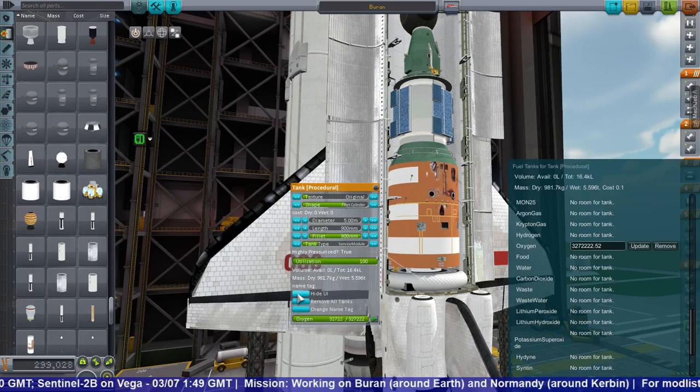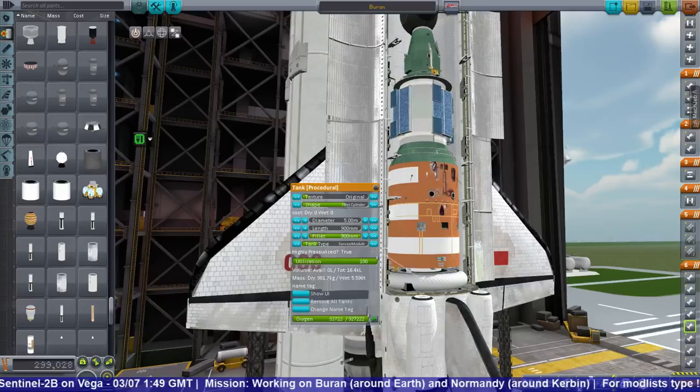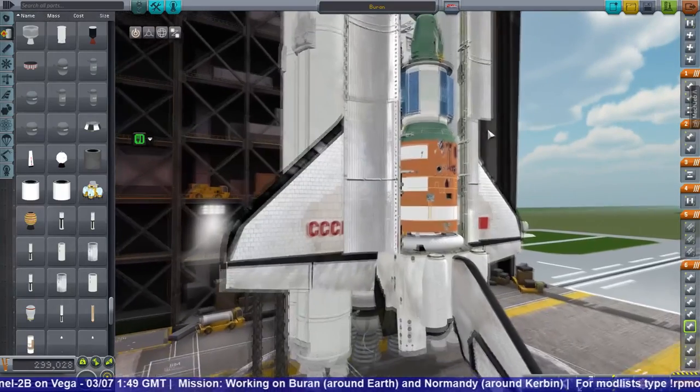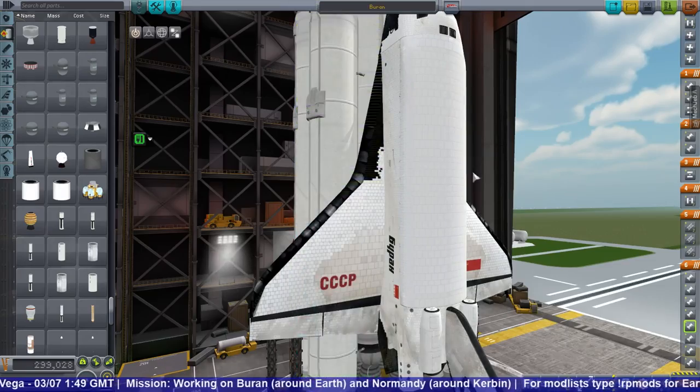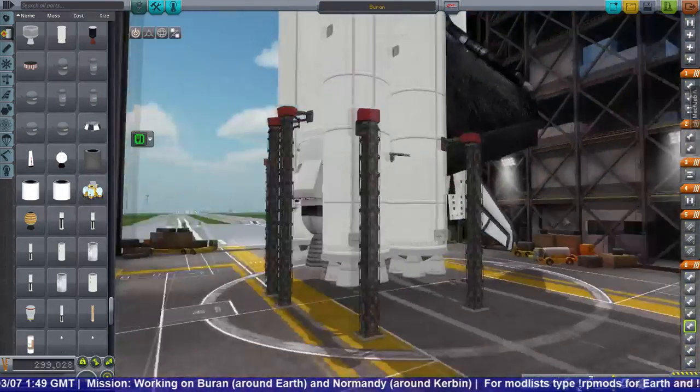The capacity for the Buran is 30 tons, so it could easily lift the Salyut 7. That is an appropriately scaled model of that Soviet space station, and that's from Raider Nick. I also put a little tank in the back there for extra oxygen.